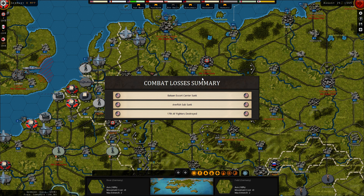Welcome back to Strategic Command: World War II, World at War. After recommendation, I will try to make a whole world kingdom out of this. Last time we got the Bataria Escort Carrier sunk, Arrowfish Sub sunk, and 17 AF Fighter destroyed — all three American.